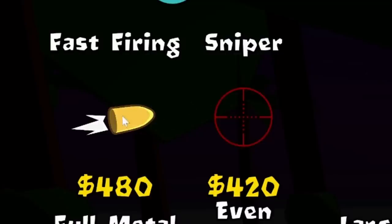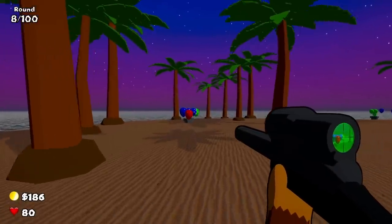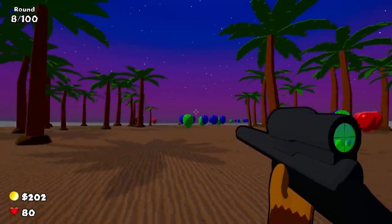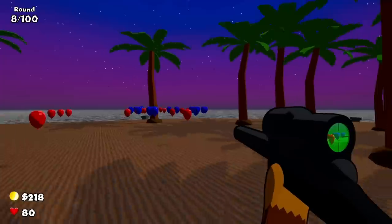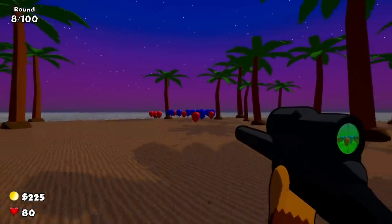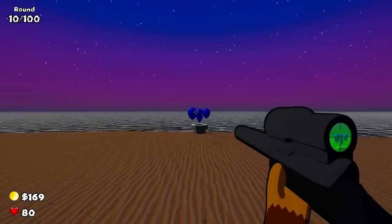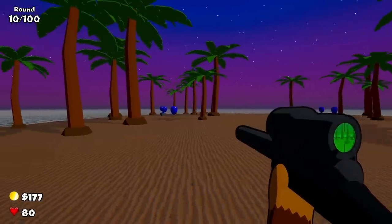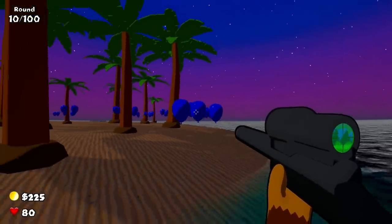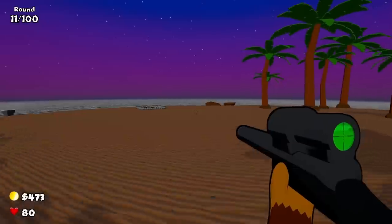At least it's a night vision scope, which is perfect because the game is just permanently night time now that the update is here. We have enough money to buy fast firing, so now we should be able to keep up with the balloons much better. There's a lot of green balloons — just gonna casually pop all of these down to red. It's a little different trying to use a sniper in a 360 environment like this instead of all the balloons coming down a lane. Now we can get full metal jacket and pop through multiple blue balloons.